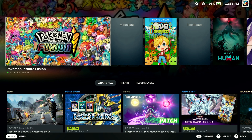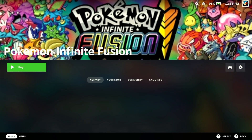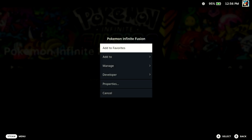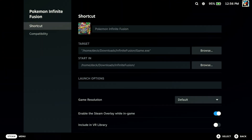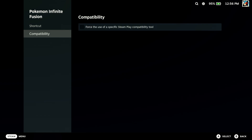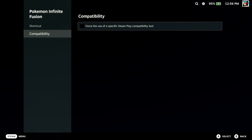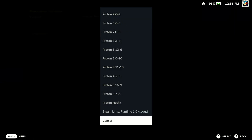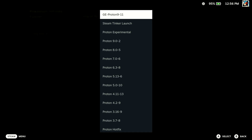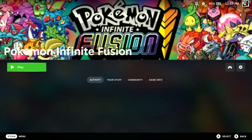Now that we are in gaming mode, we are almost done with the setup. Press A on Pokemon Infinite Fusion, go into Settings, then Properties. On the left side, go to Compatibility and select that option. It's going to auto-populate with the latest version of GE Proton that we just installed. If it does not auto-populate, press A and select the topmost option — just make sure it is the GE Proton we installed. Then press B and you can go ahead and play.